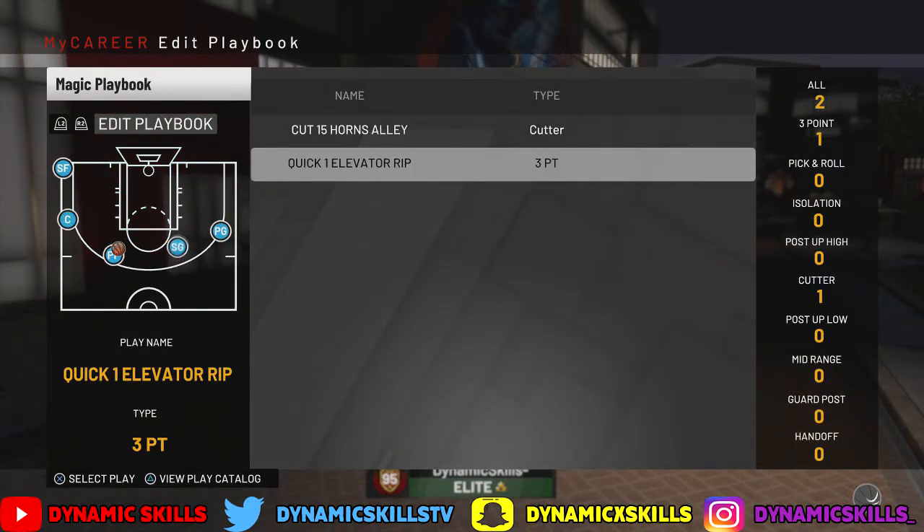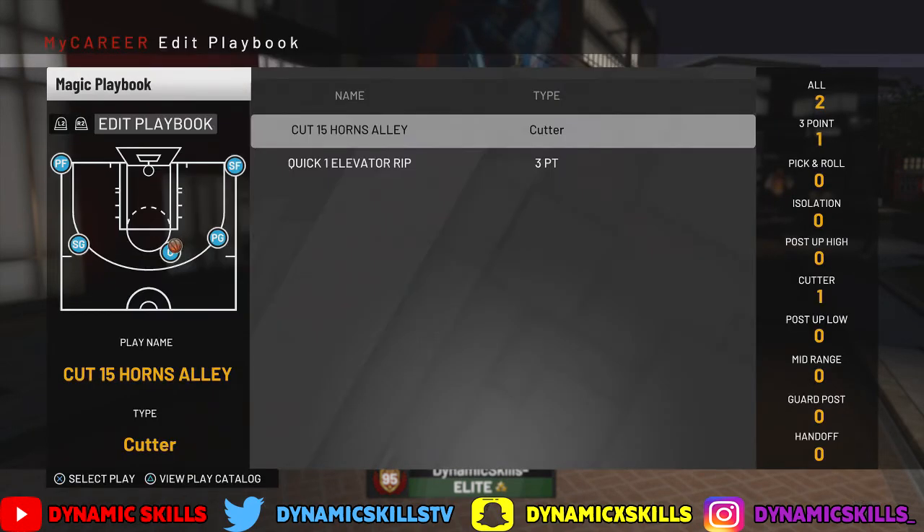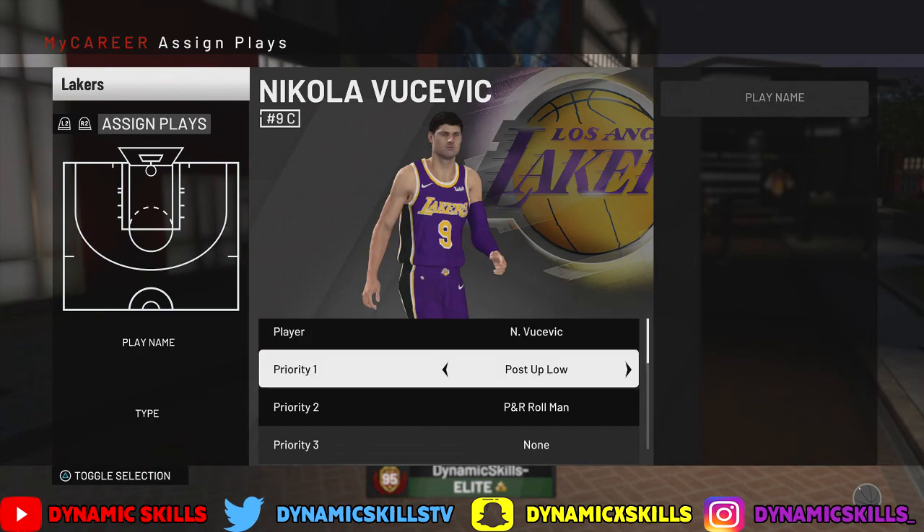Here it is, ladies and gentlemen — this is the play that's gonna make your day: Cut 15 horns alley. Go to your playbook and delete every single play that's in there, whether you're on the Rockets, the Mavs, wherever — it doesn't matter what team you are. Delete every play, go down to Cutter, and find this play. Cut 15 horns alley — that is key. That is bread and butter. That is how I'm able to get all of that rep.